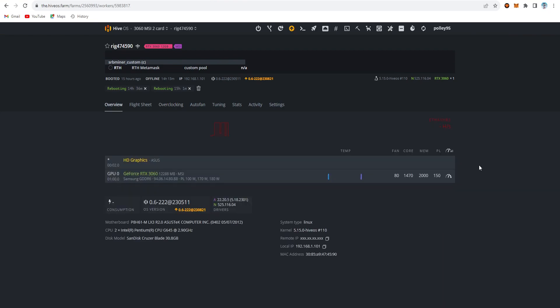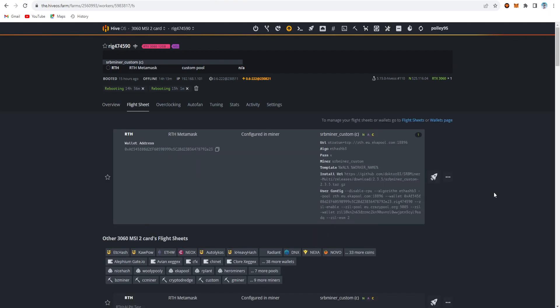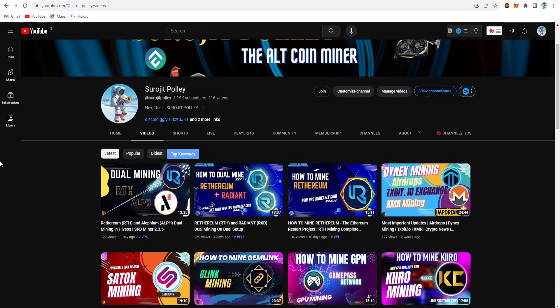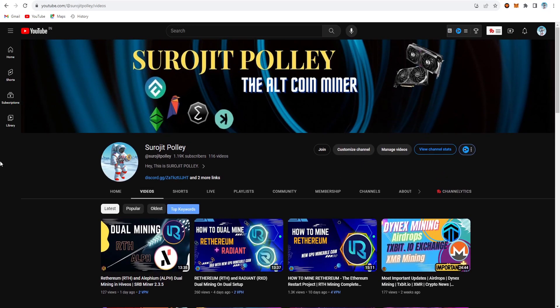That's the overall summary of this video — how to create the flight sheet, choose the algorithm for ZIL, and set the overclock for the RX 360 V1 card. If you want to mine Zilliqa with Rhedinium, you can copy all the flight sheet settings from my description — I'll provide everything there. I hope this is helpful. If it is, please like and subscribe to my channel, and comment your opinion about dual coin mining with Rhedinium and Zilliqa. Have a great day, see you in the next one.